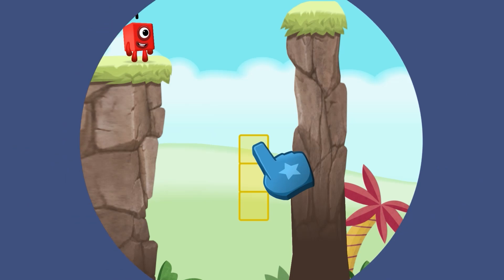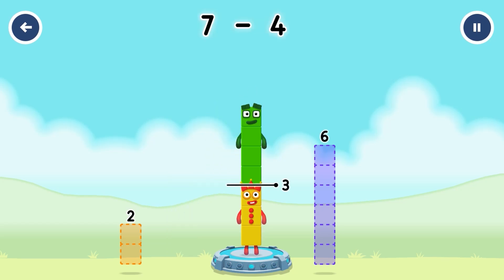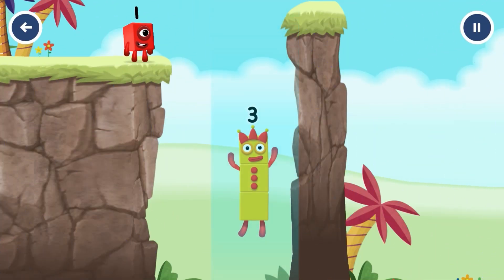Tap here. Take number blocks away from 7 to leave 3. That's right — 7 minus 4 equals 3. Yes!